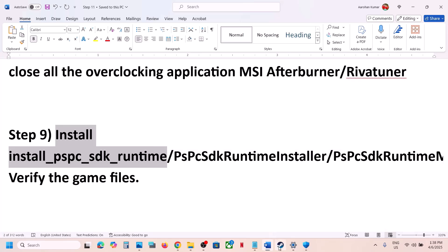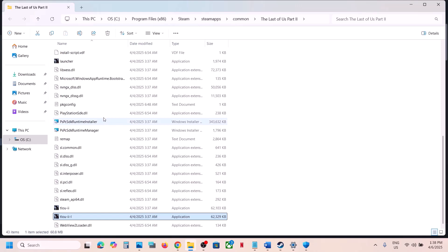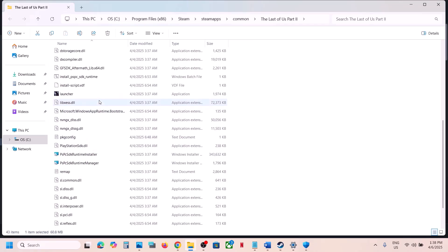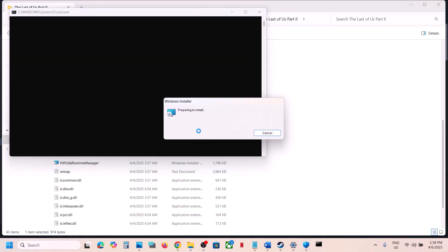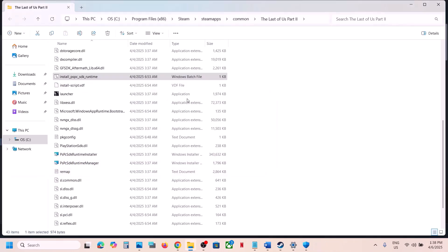The next step is to install runtime files and verify game files. Go to Steam, right-click the game, select Manage, click Browse Local Files. You'll see an 'Install PSPC SDK Runtime' file — right-click it and run as administrator. Click Yes to allow and let the installation complete. This may take a few seconds to a minute. Once done, launch the game and check.